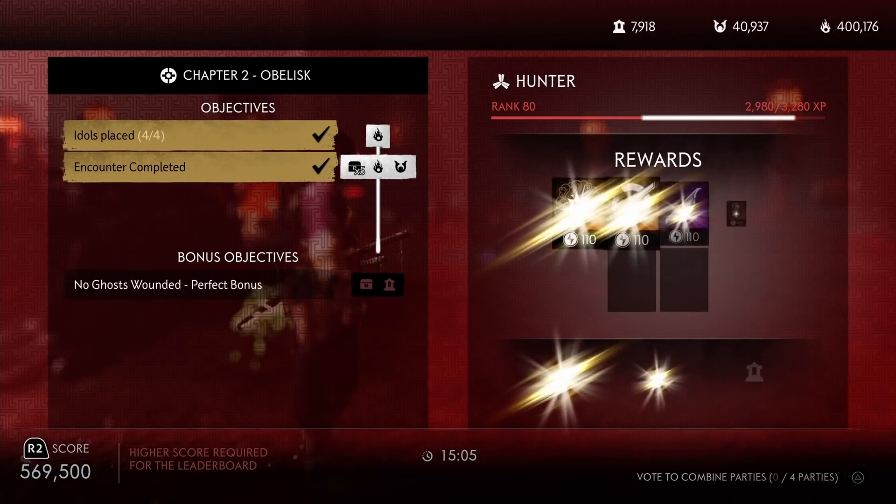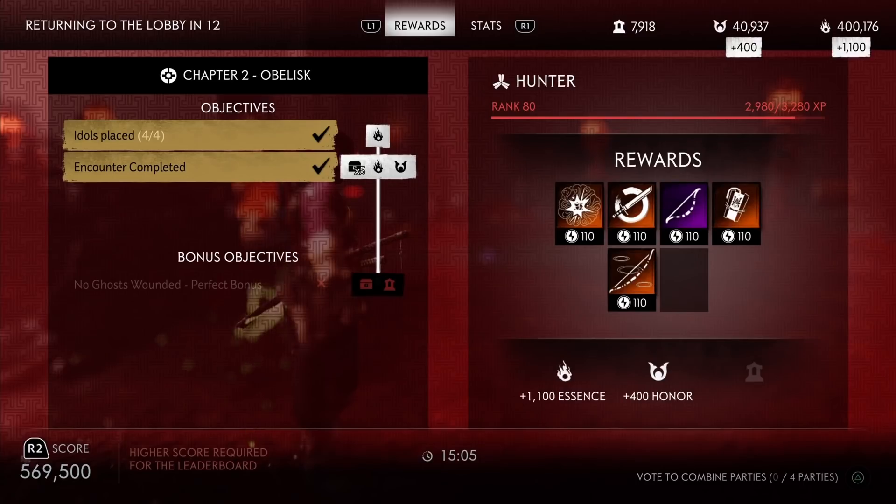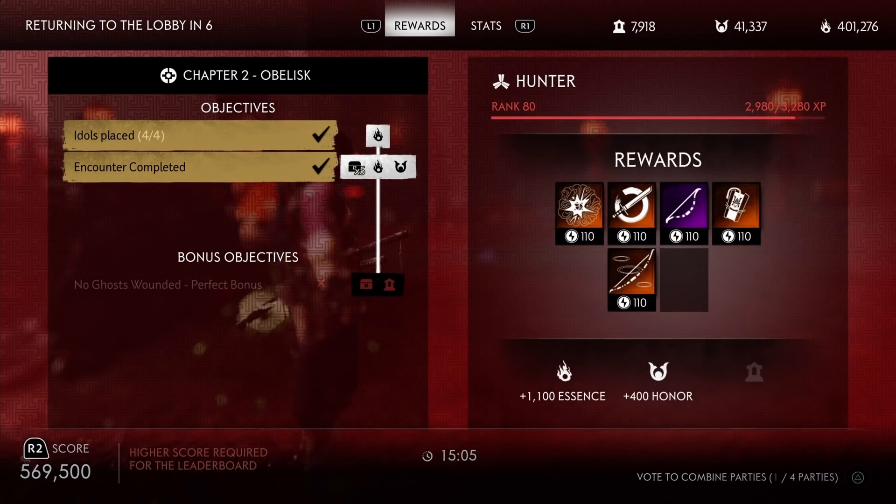At least for this week, I now get 1,100 essence and 400 honor. I'm not sure if the rewards will be changing each week because that would be pretty crazy to be getting 400 honor. If it was chapter 3 of the raid again, that would definitely be the fastest way to grind honor.